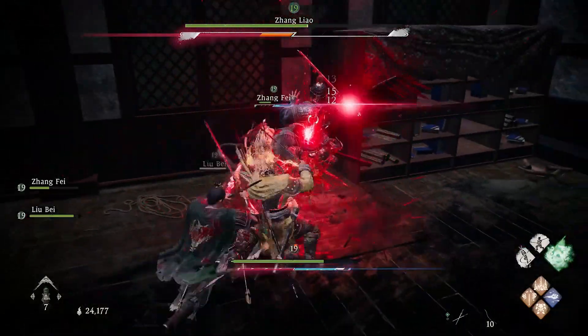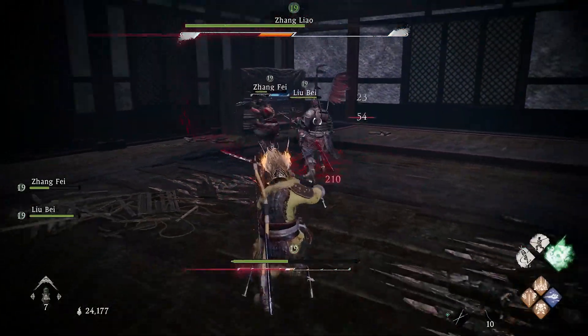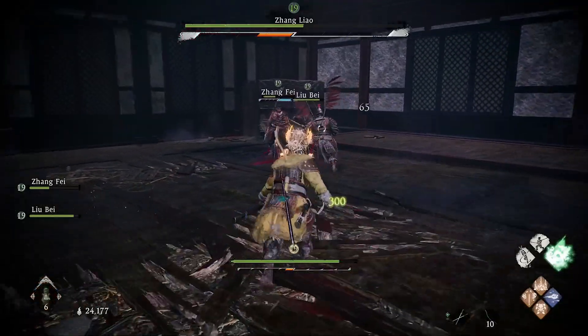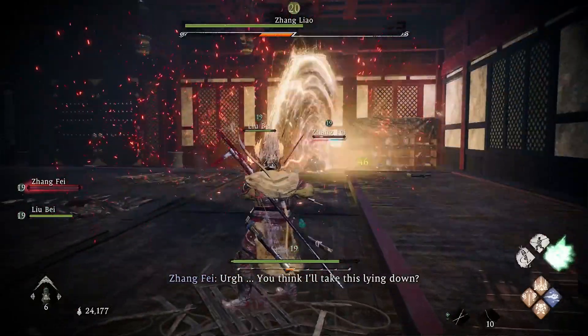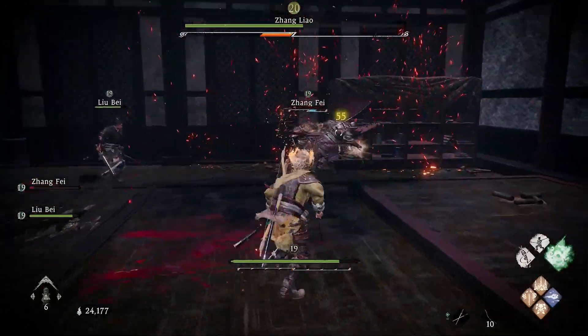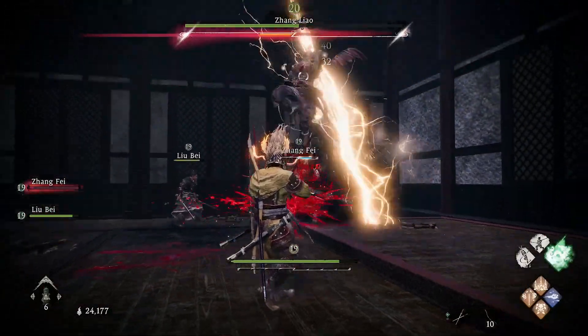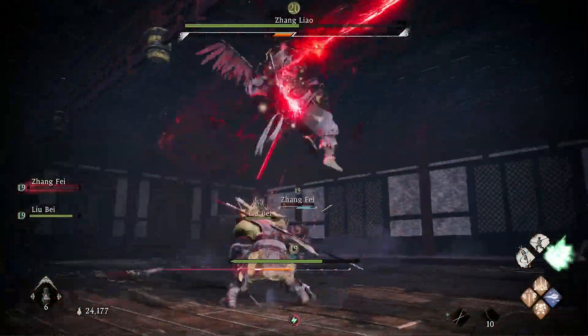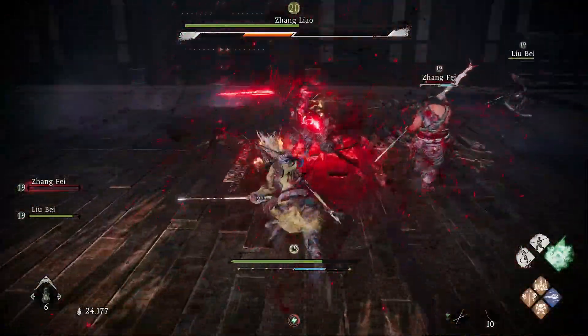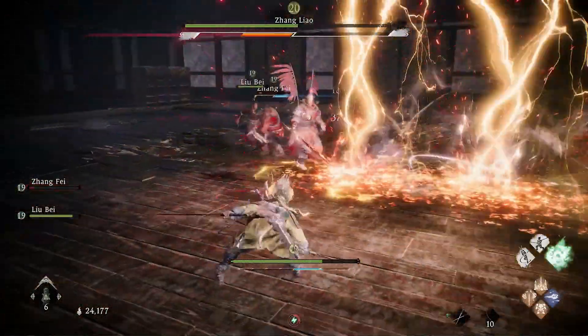So Zhang Liao is using a divine beast, using elements, and is going to attack you with lightning which hurts quite a lot. There are still critical blows and fatal strikes to watch for. The arena is not too big and not too small — I'd say it's a little on the smaller side.